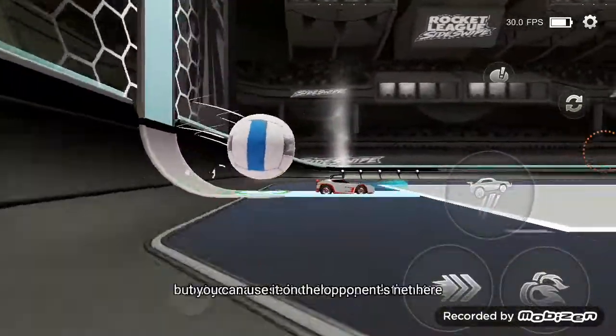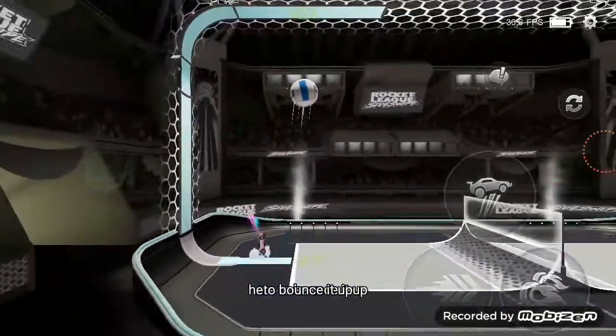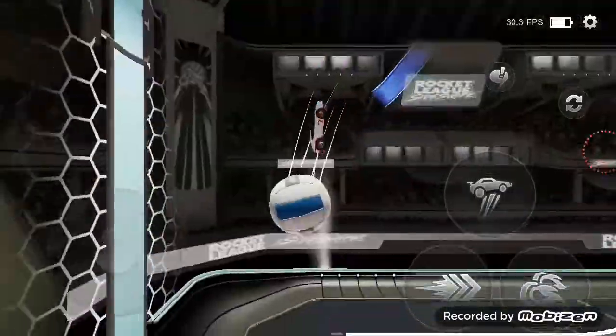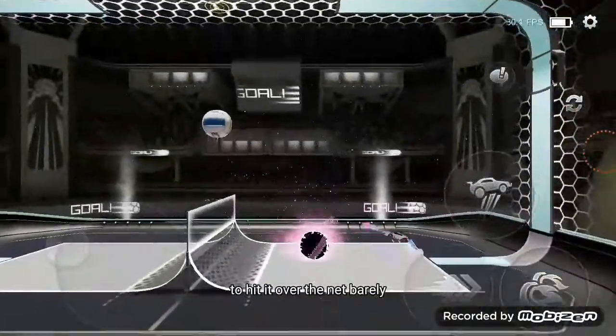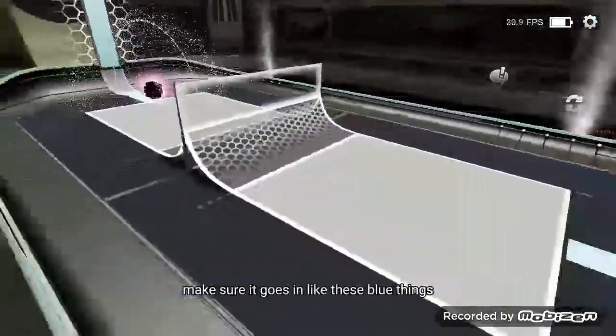I know you wouldn't think of this, but you can use it on the opponent's net here, to bounce it up and get like a purple shot on the opponent from above. Or, you could do something like that, to hit it over the net barely, and make sure it goes in.